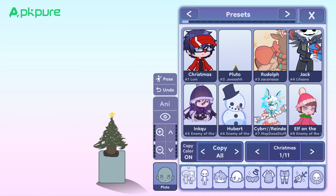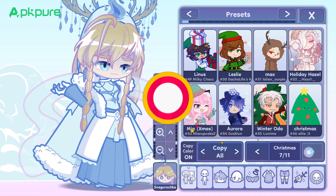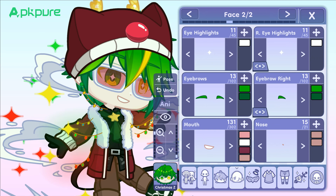Firstly, this update introduces new preset characters, bringing many Christmas outfits and new characters to the game, including Santa Claus and his reindeer, as well as a cute little Christmas tree. Additionally, there is a mysterious big gift box that is even animated. All of these can be used to create your own story and scenes.